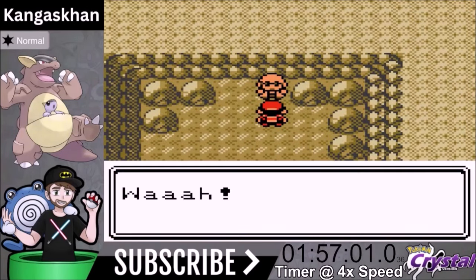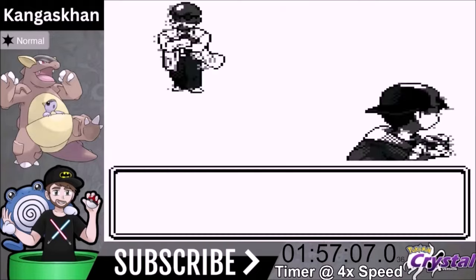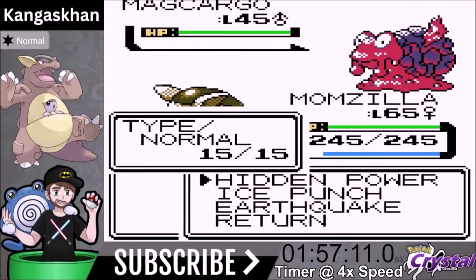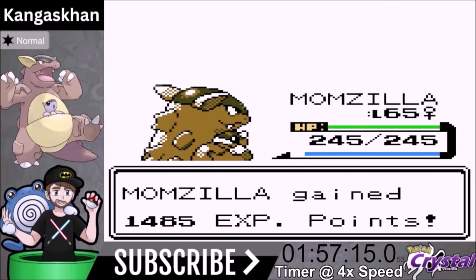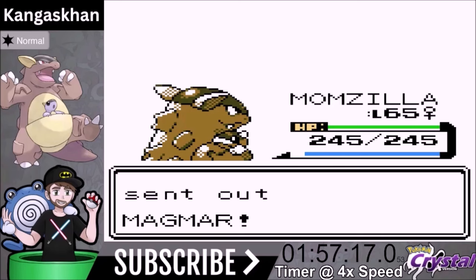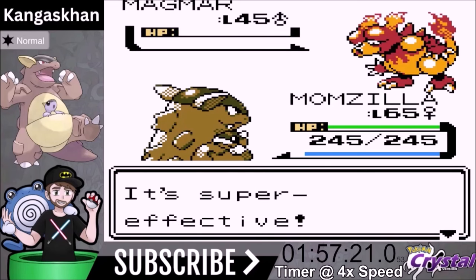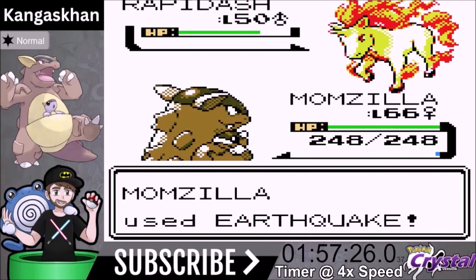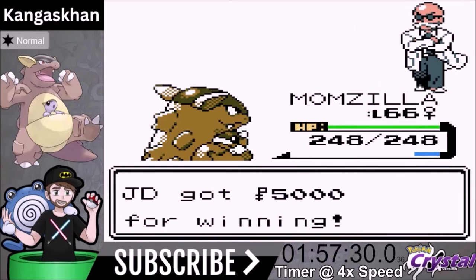Blaine is the Fire Gym leader with three Pokemon — a pretty clean sweep. Magcargo is a one-shot with Earthquake. Magmar is a one-shot. Rapidash is a one-shot with Earthquake. Clean sweep of Blaine. Very good.